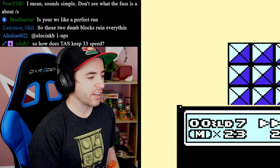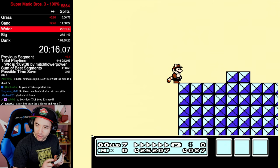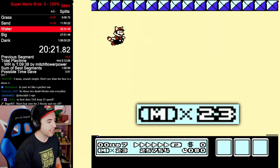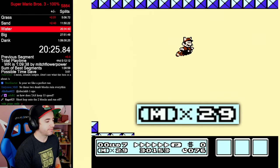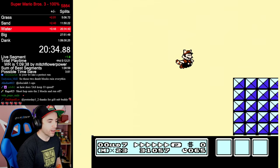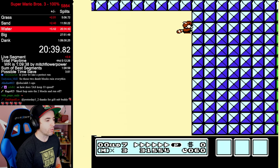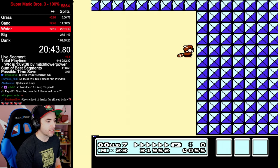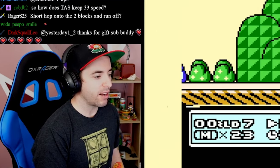How does the TAS keep speed of 33? Well, the TAS can frame-perfectly fly. The worse your flying is, the more you drop. When you fly, you can see my speed is decreasing until it hits 23. As you can see, I'm flying and it's slowly decreasing. The better you fly, the better you preserve that speed. Regardless, even when I get enough speed, half the time I hit the wall lower because I'm faster. Once I become faster, I get to the wall quicker — so it's even harder. If I have the speed, I get to the wall quicker. It's like impossible.